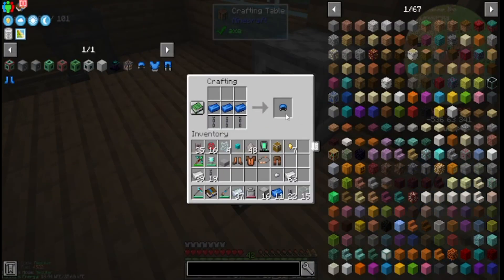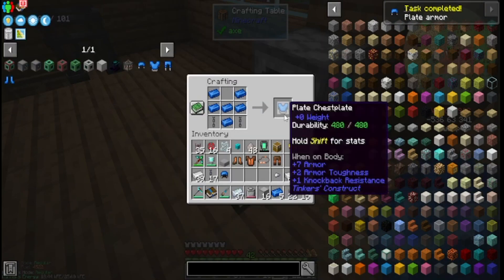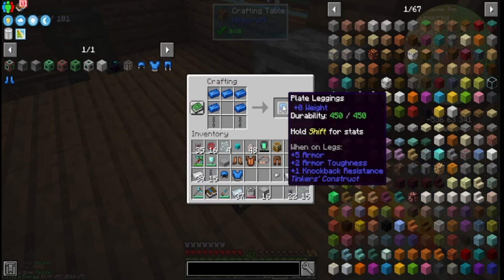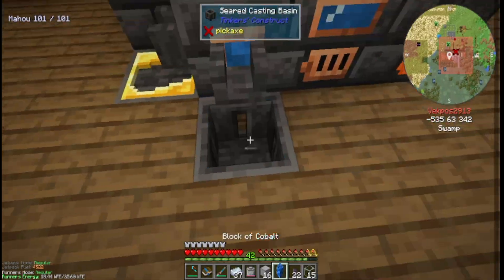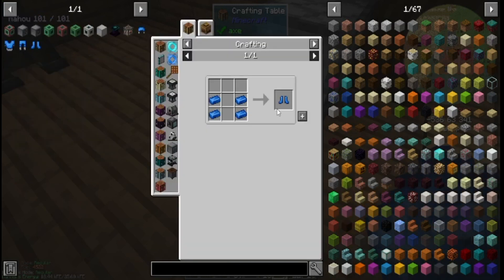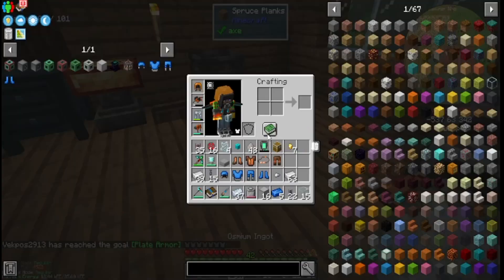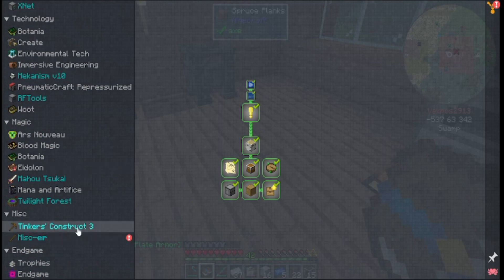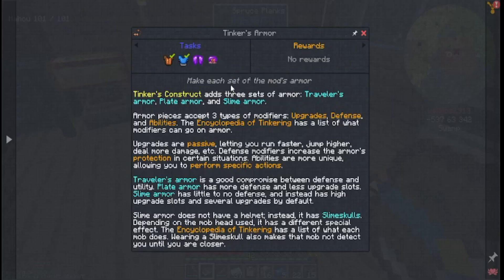While that's doing that, let's make the plate helmet. Made the first one. The plate chest plate. The leggings. And the boots. I need about four more ingots, but that's not a problem. And there we go. I now have reached the goal of plate armor. I should have that quest completed. Let's see — Tinker's Construct. Yes!